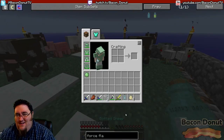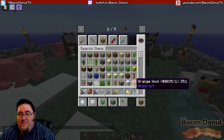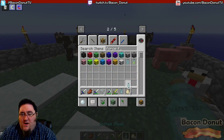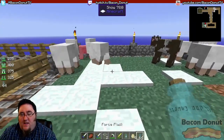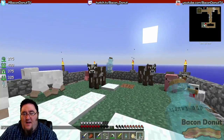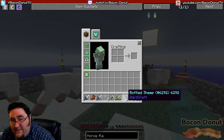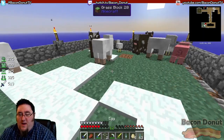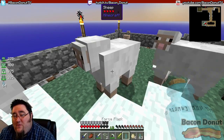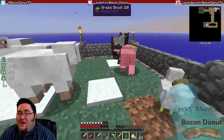Now we have a bottled sheep. If you're not quite clear, let me show you again — you can do this from a distance. I'll stand back from an animal and just shift right-click. It threw the bottle, and when it hit the sheep it bottled up the sheep, then magnet mode brought it to me. You can then go wherever you want, right-click, and it puts whatever is inside back down. You can do that with any of these animals and also with monsters.